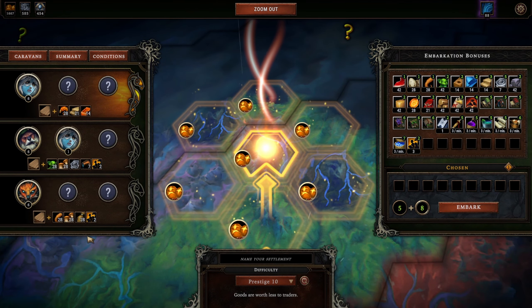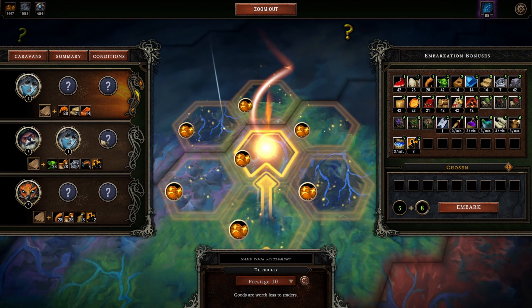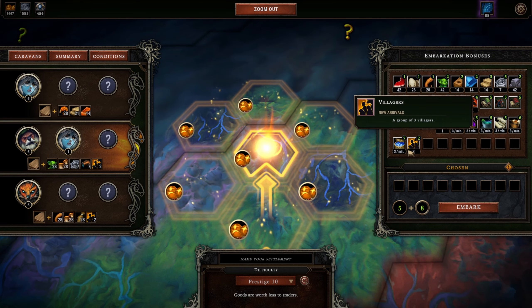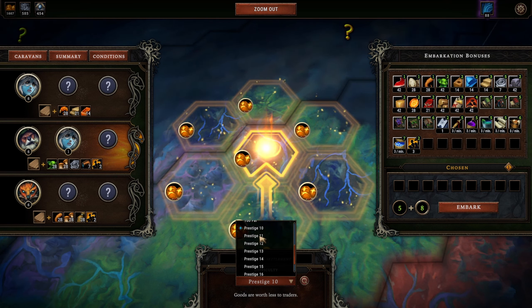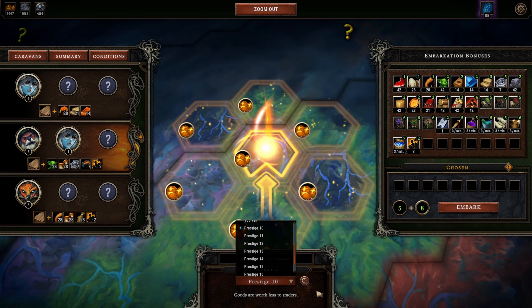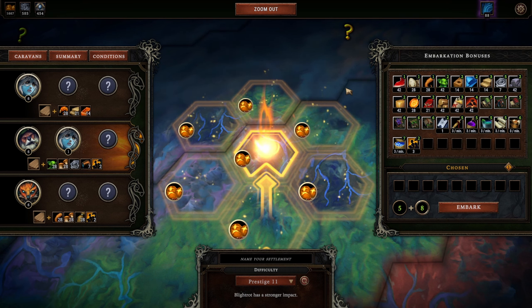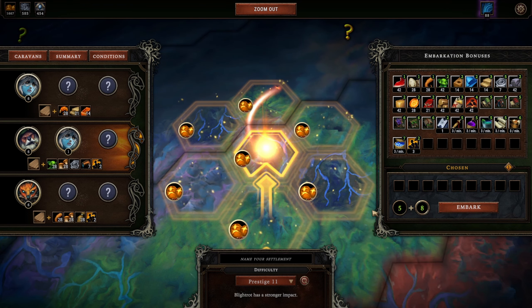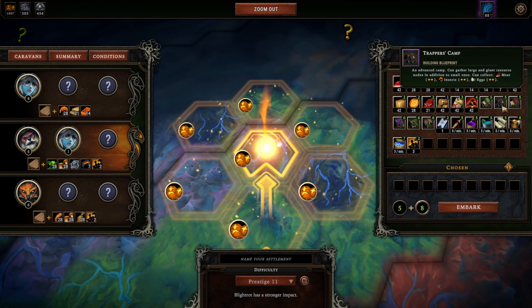We have harpies, beavers, and foxes. Between these I'm going to take one of these two because there are more people — one more person and additional parts makes this look very reasonable. We're going to take prestige 11. Prestige 10 is the minimum for this location because of the distance from the military city; they're worth less to traders. I'll go to prestige 11 though, because it adds one to the number of seal fragments we earn, and more importantly it says blight rod has a stronger impact, which is a bonus if we can find cornerstones that work off of that.